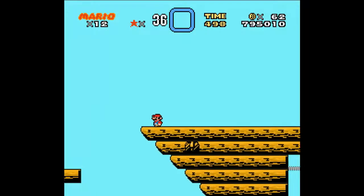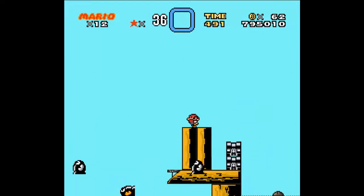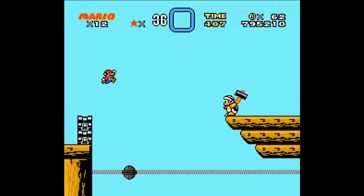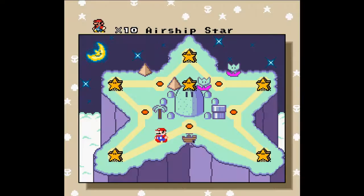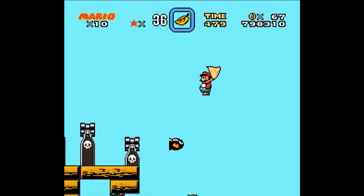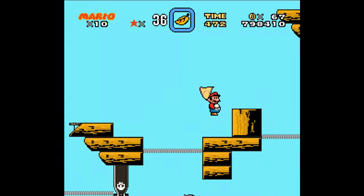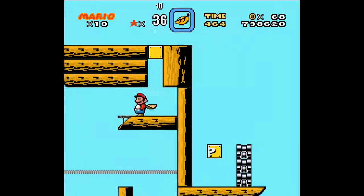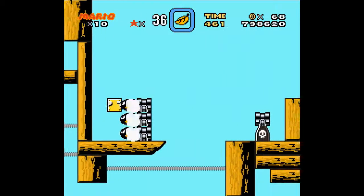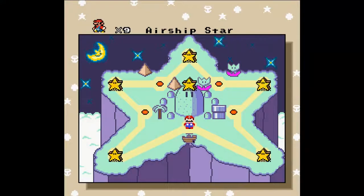The last Star World level is Airship Star. If you find the secret exit in this, you'll get to go to the Special Zone — wait until you see what happens in there, you're not even going to believe it. You're going to wish you never played this hack. How am I supposed to do this without power-ups? Needless to say, it looks like it's going to be a really hard level. You have all these bullet bills to contend with. ARE YOU KIDDING ME? HE PUT AN INVISIBLE BLOCK THERE! That was just to make you lose. Dick.